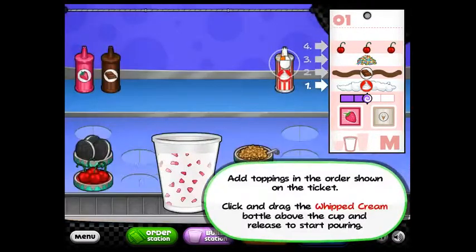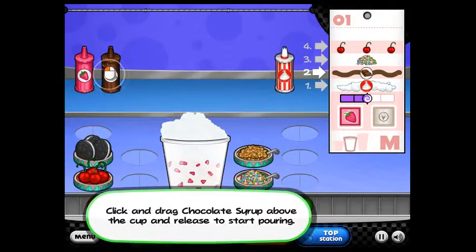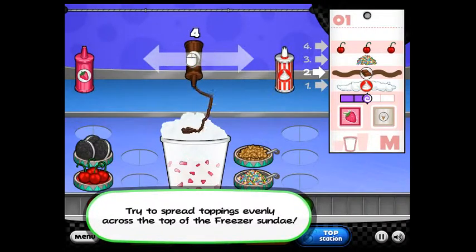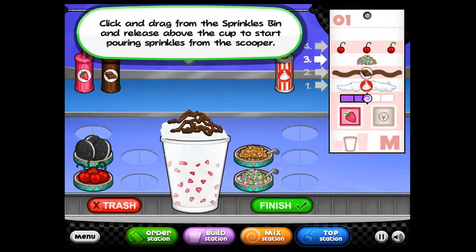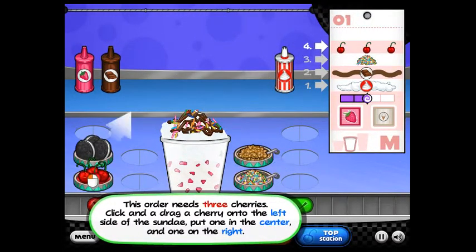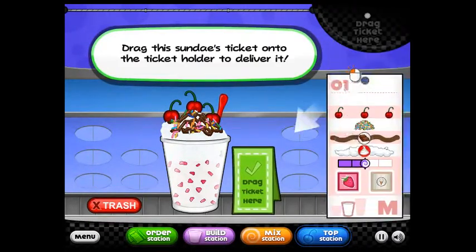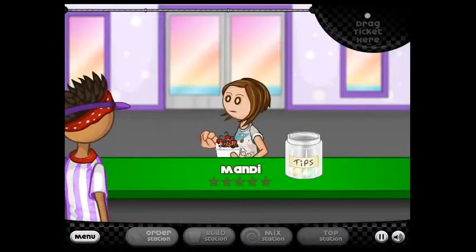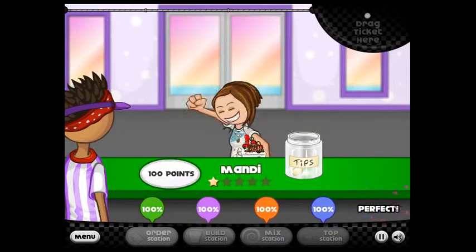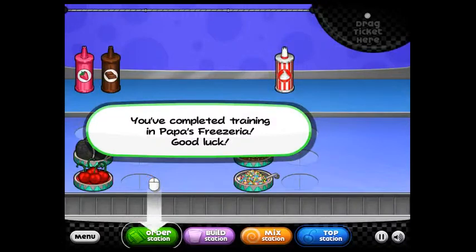We'll go to the topping station. She wants whipped cream, so we're going to put a little whipped cream on there, and a little chocolate sauce to go on top of the whipped cream. She wants rainbow sprinkles — or jimmies, whatever you call them; some people call them jimmies, some people call them sprinkles. And she wants three cherries. So that is all finished and we drag the ticket right there. She's going to give us a rating on how well we made her ice cream. It's a perfect score — 100! And she gives me a $3 tip.